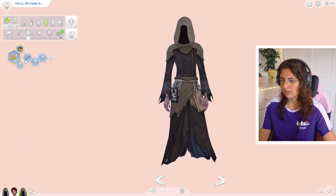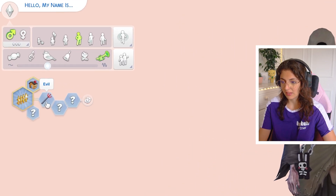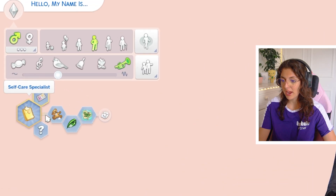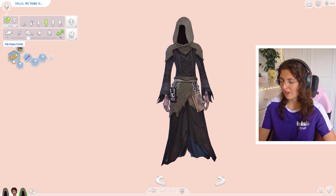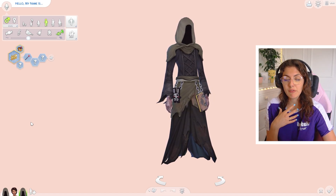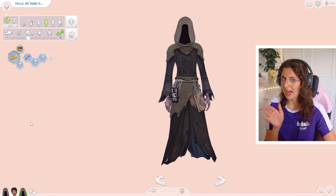Something I'm finding interesting is Grim Reaper number one has the evil trait and has no other traits. But Grim Reaper number two wants to be a self-care specialist, hates children, is jealous, and is a child of the island. So I'm kind of wondering why this one wants a big happy family. I'm wondering if every time the Grim Reaper spawns they just have random traits and a random aspiration, or if there is a bit of a pattern to it.